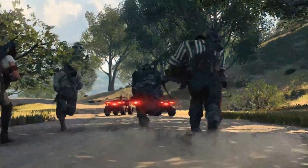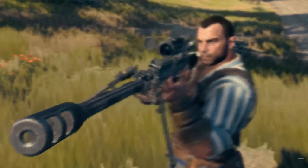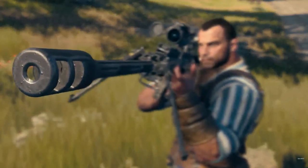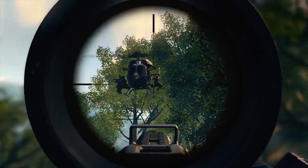Then there's a flash to a desert — you see some ATVs, but then you see a helicopter and a guy has a sniper. He's actually able to take out one of the passengers Battlefield-style out of the side of the helicopter, which is just so freaking awesome.